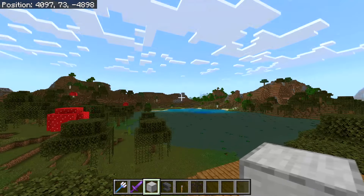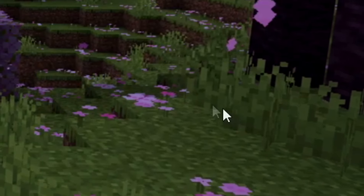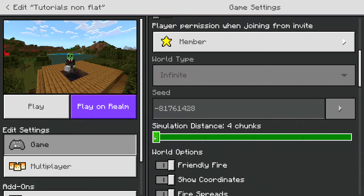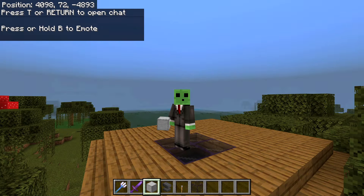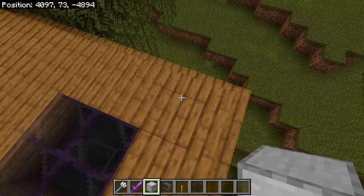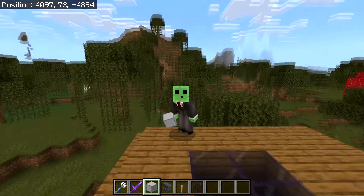Now build an AFK room. I'm currently on simulation distance 6 — to check yours, go to the main menu, scroll down, and look under your world seed for simulation distance. If you're on sim distance 6, build your AFK room 30 to 100 blocks above the farm roof — I'll go roughly 70 to 80 blocks up. If you're on sim distance 4, be careful how high you go, as the farm needs to stay within range.